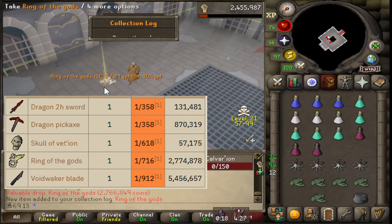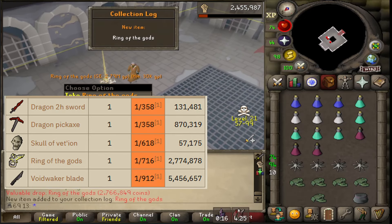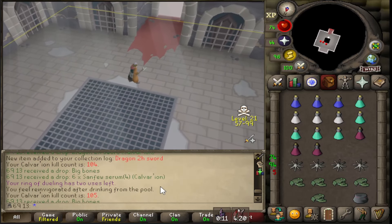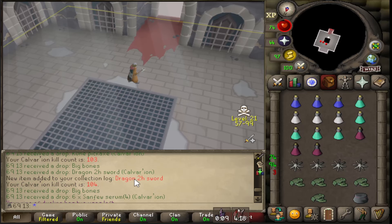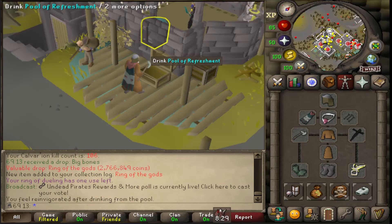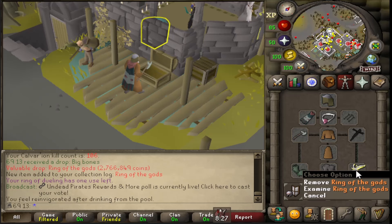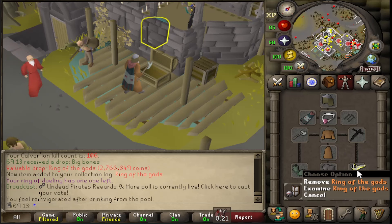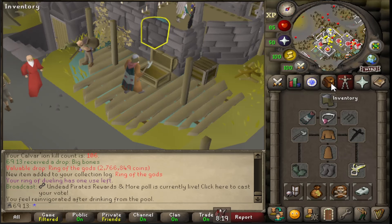Oh my goodness. That's double the drop rate of the pickaxe, but that is not too long after the Dragon 2H. I'm going to have to go bank that. This is an all-round upgrade for me - I don't actually have a decent ring yet, I don't have any of the Dagannoth rings or anything like that, so this will be very nice. An extra four prayer bonus for this activity.